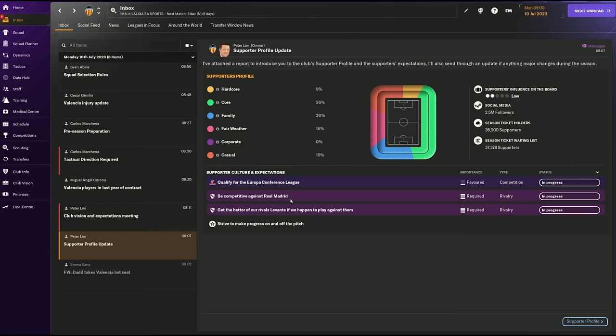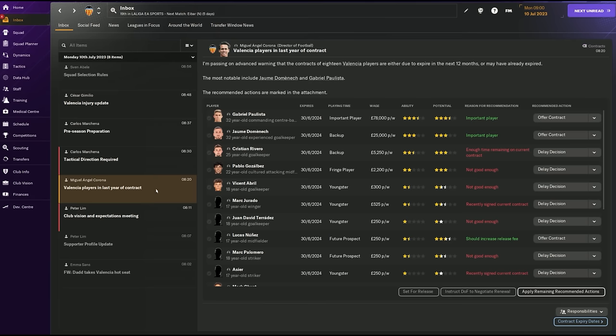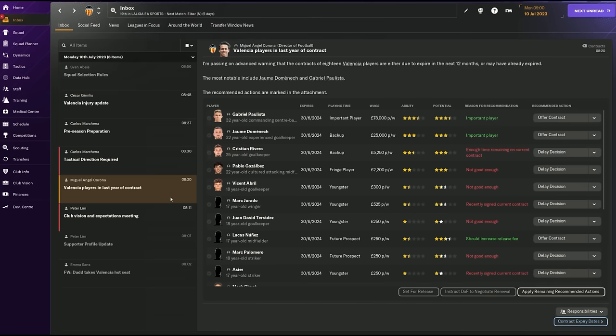When you start a game, you're probably familiar with this screen - you've got lots of initial inbox items. I generally ignore all of these. The one I might click on day one is squad selection rules to see where the squad building side needs to be. Since we're in a top five league, nothing crazy. But I would actually avoid looking at the main squad screen right away if you don't know too much about the team.